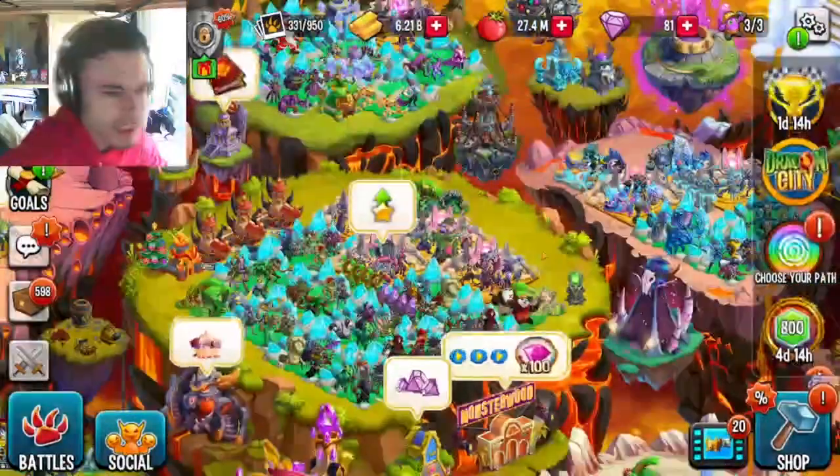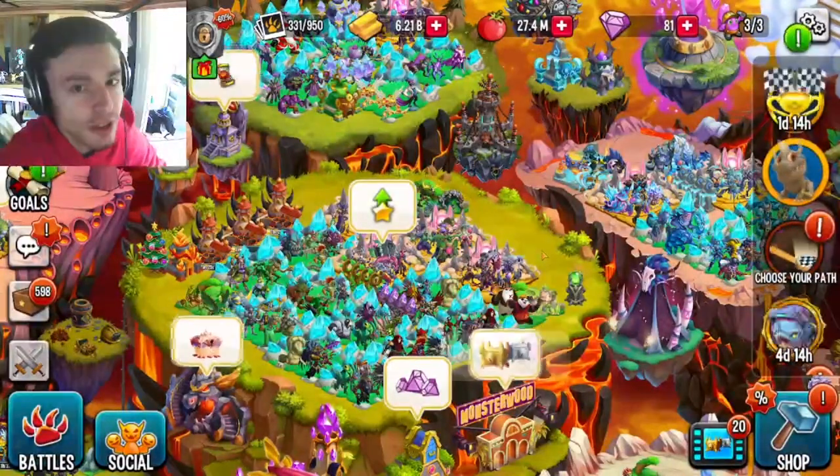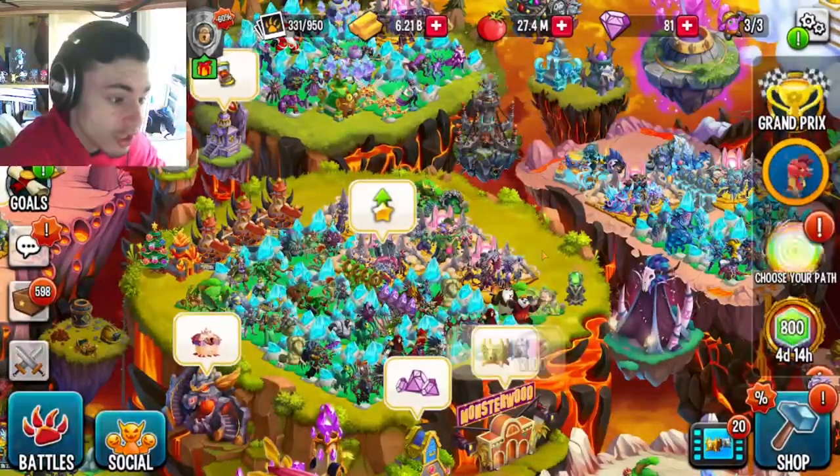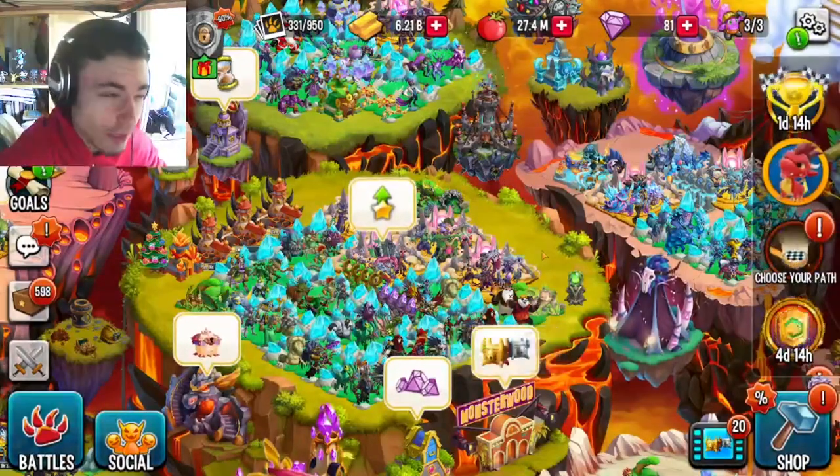Those are actually all the ways to get maze coins. You can get the monster for around 7,000 without a discount, and with a 30% discount — which is what you're going to want — you can do it for about 6,000 or 5,000.